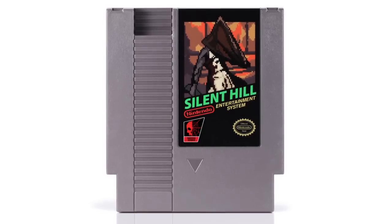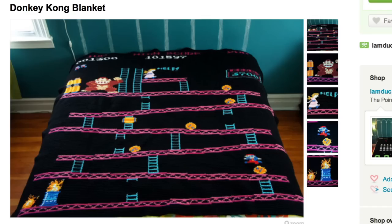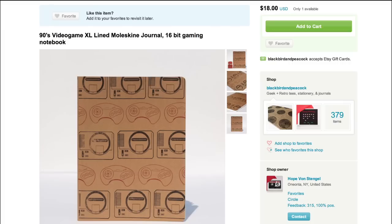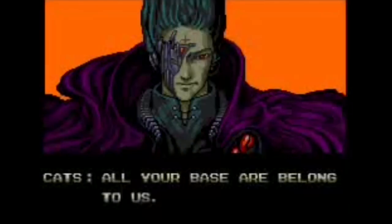It gets cold in the winter, so put on your Assassin's Creed hooded scarf, get under the covers of your Donkey Kong blanket, and write to Santa in your Sega-inspired Moleskine with these awesome video game English pencil sets that immortalize some of gaming's greatest gaffes — all your base are belong to us.